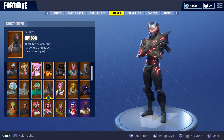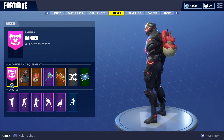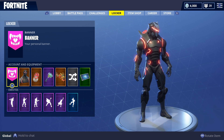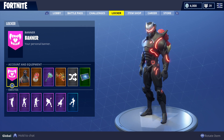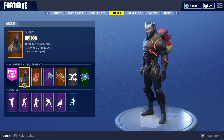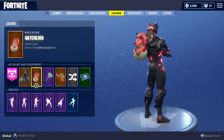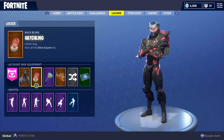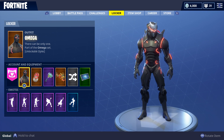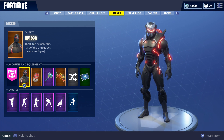Next up we got the Omega skin with the Hatchling back bling. This is so OP. This is season 4 so you can still get the Omega skin once you're tier 100. If it's season 5 or later, I don't know what to tell you. The Hatchling is from the Triceratops and they go really nice together. If you're level 80 with the Omega maxed out — all the armor, the mask lit up — it just looks so much better. Get level 80 and max the Omega out, it's worth it.